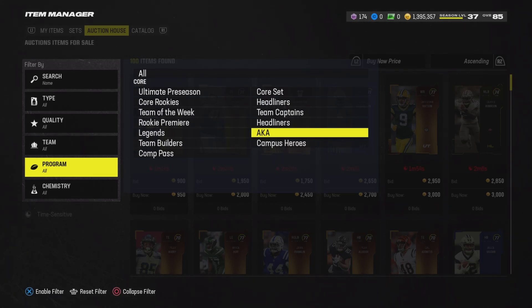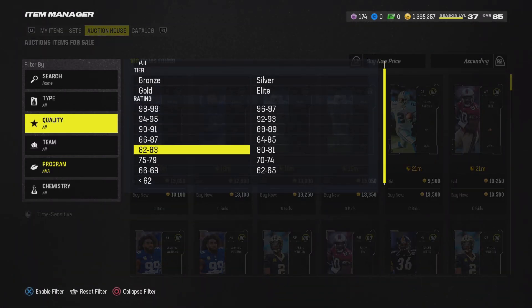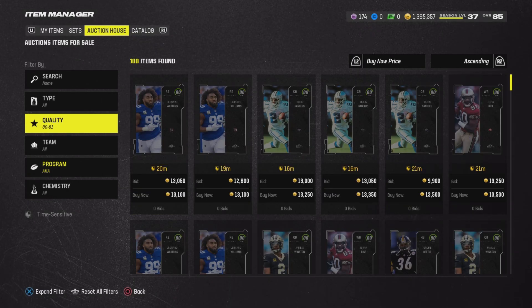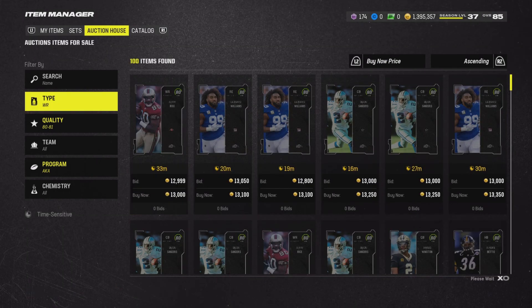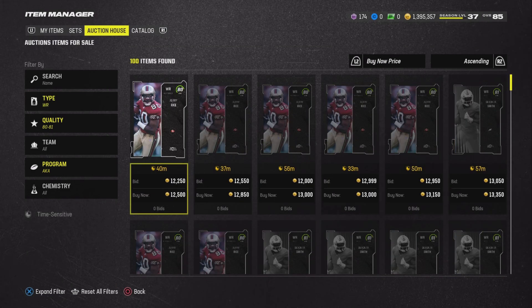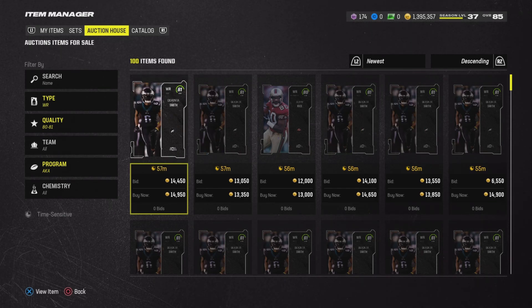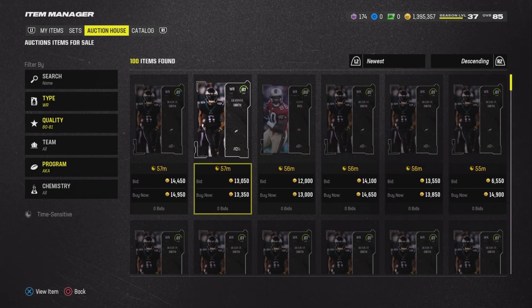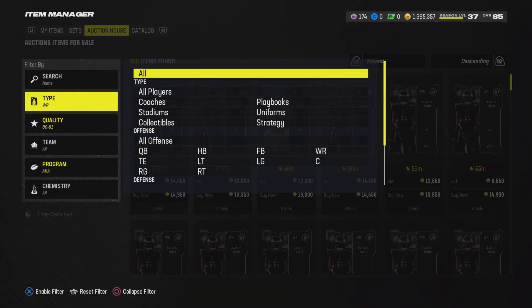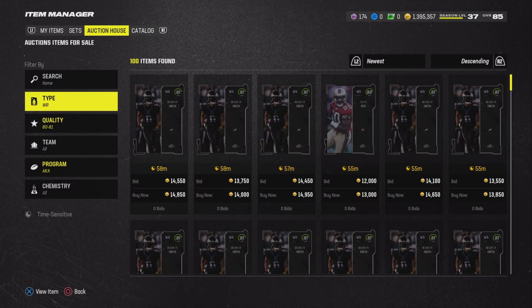Let's talk about how to flip cards right now and make some coins. If you're low on coins, you probably want to flip 81s or 80s — either one works well. These 80s can sell for $13,000. It's going to be hard to find these cards for snipes because this market is flooded with cards right now. You want to sell for about $13.5K. You can go to newest if you want to get Devontae Smiths as well — these will sell for about $15K unfiltered. Your objective for the 81s is $13K and under, and for the 80s it's about $11K and under. It's going to take a lot of going back and forth, but you're going to see plenty of snipes today.